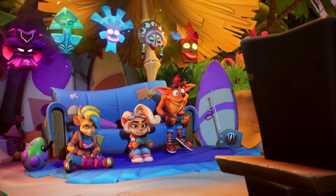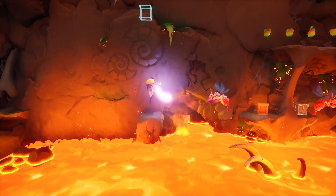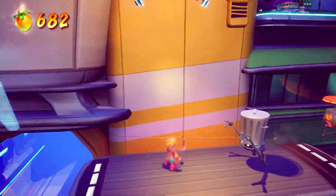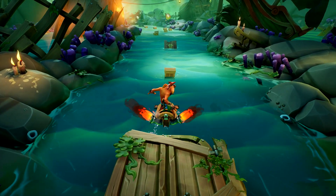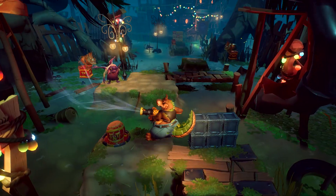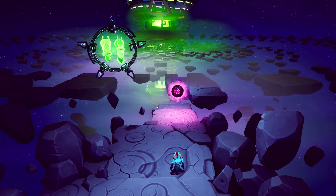The DualSense wireless controller brings adaptive triggers to your fingertips. You can feel the blast of Neo Cortex's DNA-changing ray gun, or feel the grip when you grapple a ton as Hookshot. Hold on tight when you feel the boost of Crash's Jetboard, and really feel the suck when you vacuum with his Dingo Dash.